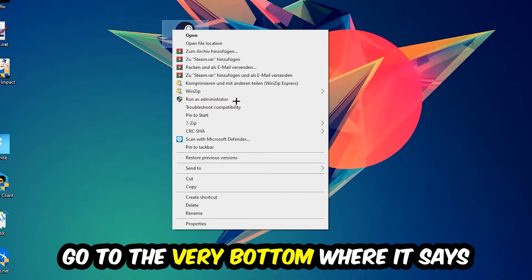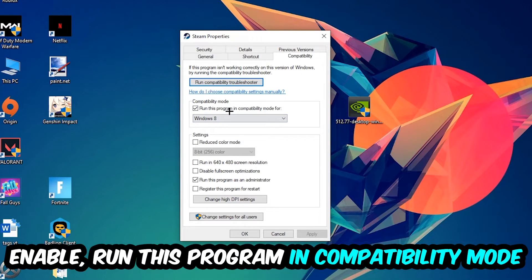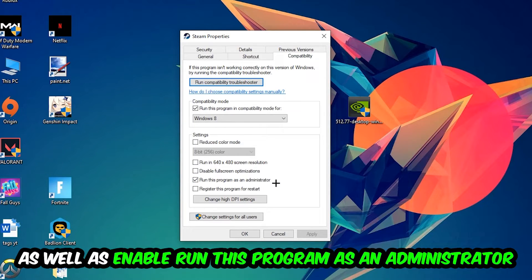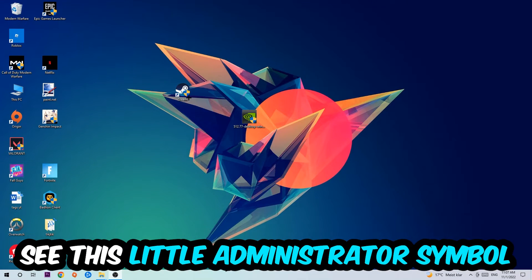Right-click the shortcut, go to the bottom where it says Properties, click into Compatibility, and copy these settings: enable Run this program in compatibility mode and select Windows 8; enable Disable full-screen optimizations; and enable Run this program as an administrator. Hit Apply and OK. I'd personally recommend restarting your PC afterwards.